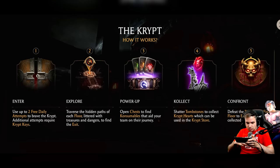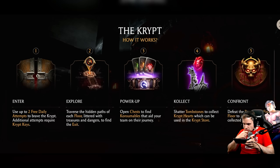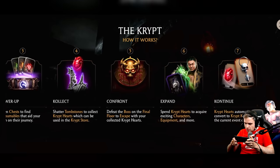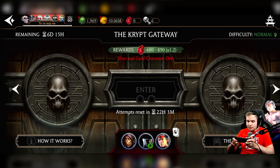The Crypt — how it works. You get up to 2-3 daily attempts; additional attempts require Crypt Keys. You traverse the hidden paths of each floor, filled with treasures and dangers, to find the exit. Open chests to find consumables that aid your team. Collect shattered tombstones to get Crypt Hearts, which can be used in the Crypt Store. Defeat the boss on the final floor to escape with your collected Crypt Hearts. Spend Crypt Hearts to acquire characters, equipment, and more. Crypt Hearts automatically convert to Crypt Keys after the current event concludes — so you have to spend all of your Crypt Hearts each event. You cannot save them for the next event.